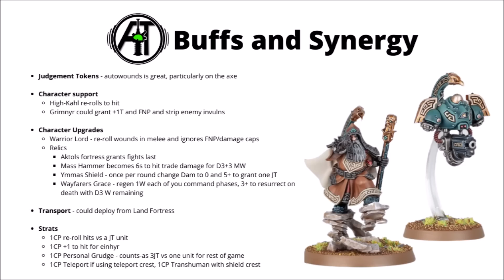Transport-wise, you could deploy from a Land Fortress, though probably just foot-slogging up the board behind squads is fine. For stratagems, you could get 1 CP for rerolling all hits versus a Judgment Token unit, plus 1 to hit for an Iron Heer unit. Personal Grudge seems quite good — in the command phase you nominate one enemy unit and his attacks count as three Judgment Tokens against them. The Accelerated keyword means he can advance a crazy 12 inches, though he wouldn't be able to charge.